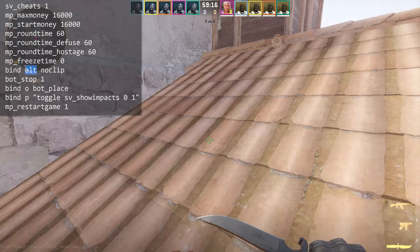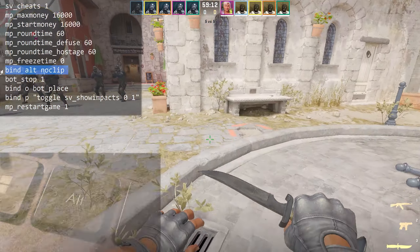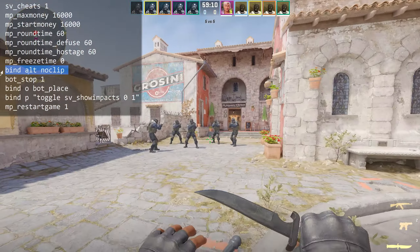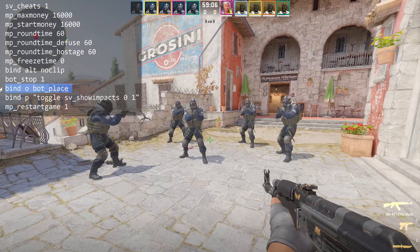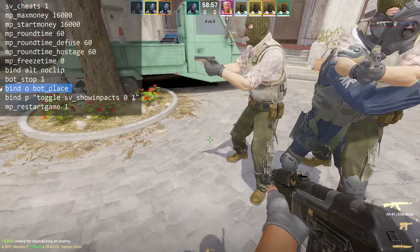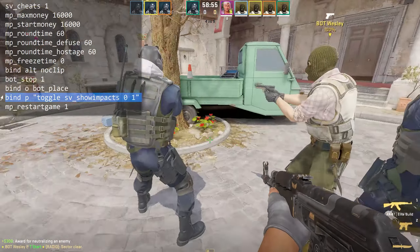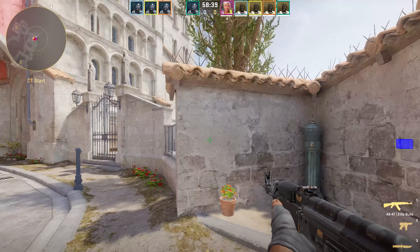With MP Freeze Time 0 you don't need to wait 15 seconds before the round starts. Noclip is bound to the Alt key — you can use any other key. With that command you can fly around the training map: press Alt to enable this mode and Alt again to disable it. The next command stops all bots on the map — they just stay and don't shoot you. With the bot place bind you can place a bot at any position you want — I press O and the bot appears in front of me. The next bind enables or disables bullet marks, so you can check and train wall bangs on the map.